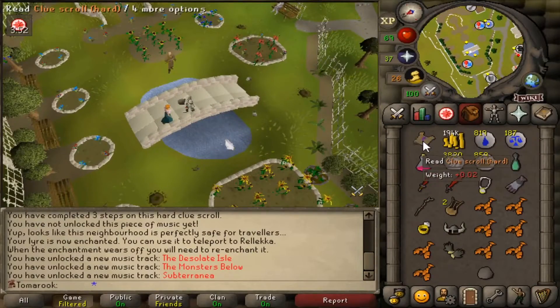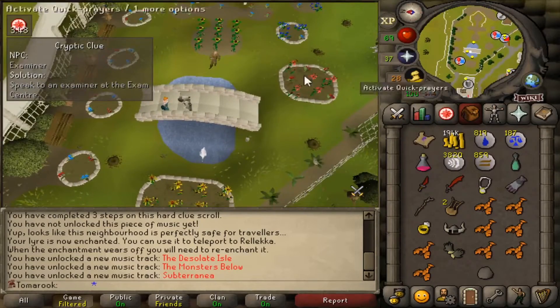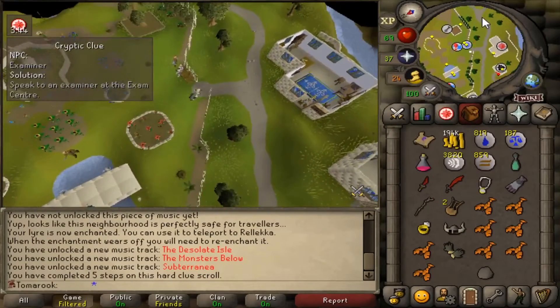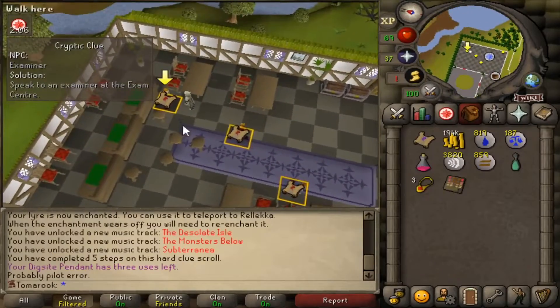Another step — can I do this one? Speak to the examiner at the exam center. Yes! I think this has definitely got to be the last step — six steps is as long as it can go. Give me the casket. A puzzle box — okay. Time to open it.